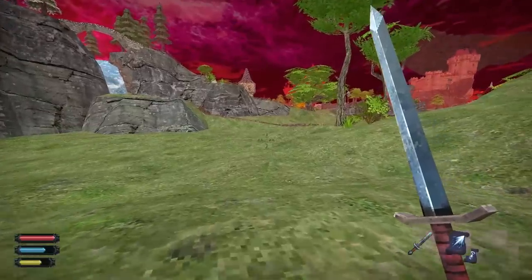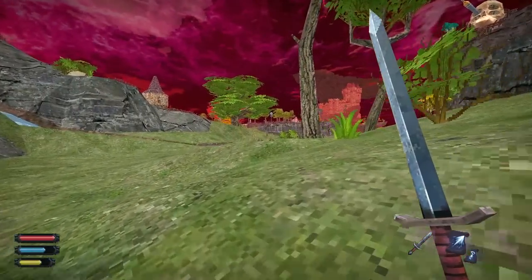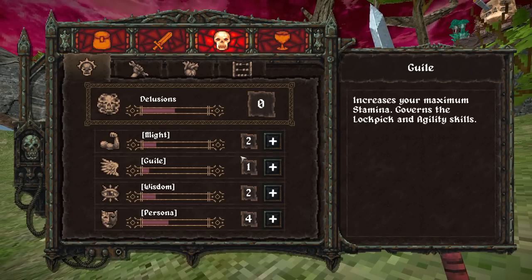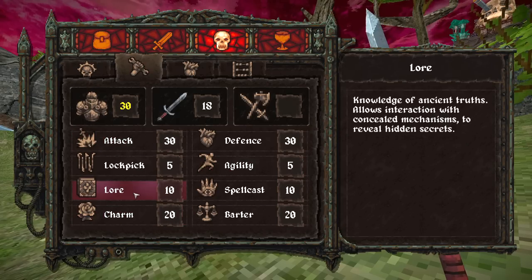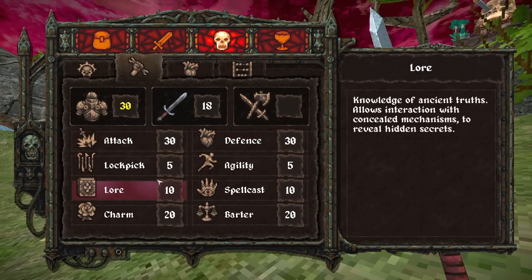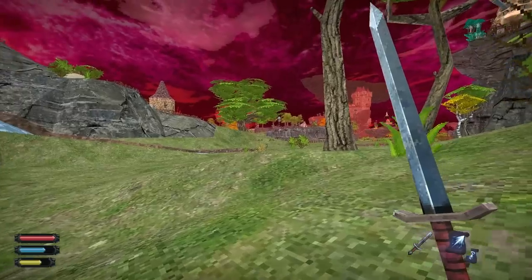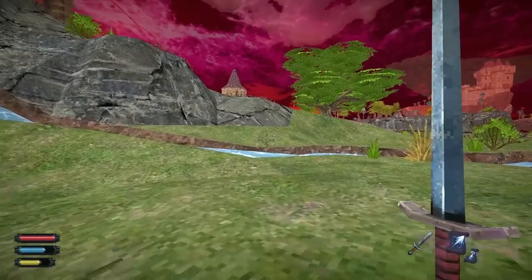Inside those delusions you find truths, which is how the game justifies you developing and becoming stronger. The other way you get more delusions is by doing quests. When you level up, you come to a simple screen where you add a point to your stats — each stat is linked to a couple of skills that get plus five each time you level. Skills don't develop from use, but some can be advanced by wearing equipment — like wizard robes boost lore and spellcast, thiefy outfits boost lockpick and agility.